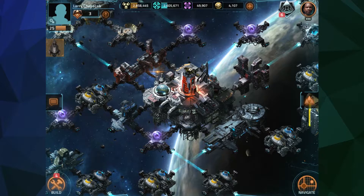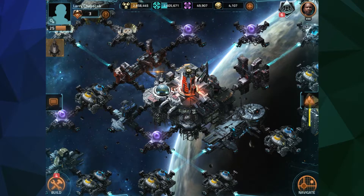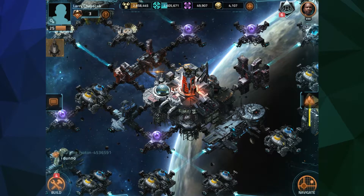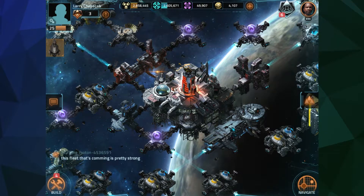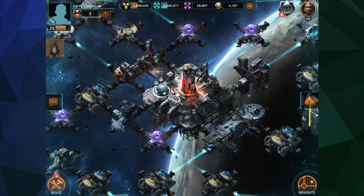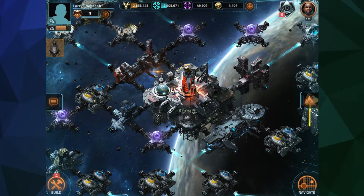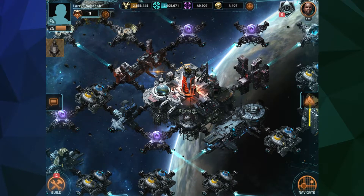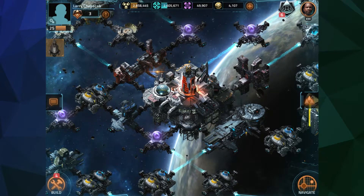Vega Conflict is a game all about managing your limited resources, base capacities, timers, research, and units in order to fight your way through space, other interstellar rebellious denizens, and story missions to reach victory - specifically independence from the VEGA Federation, which is the primary antagonist.